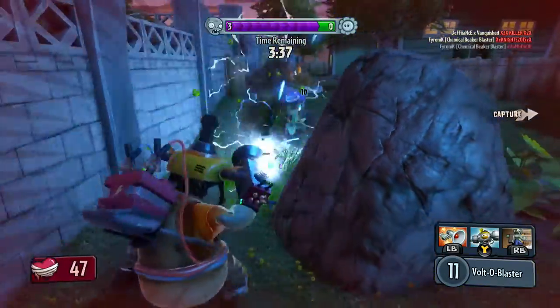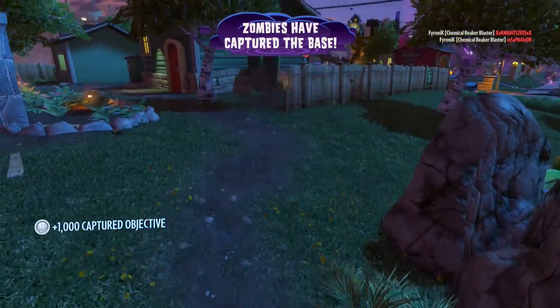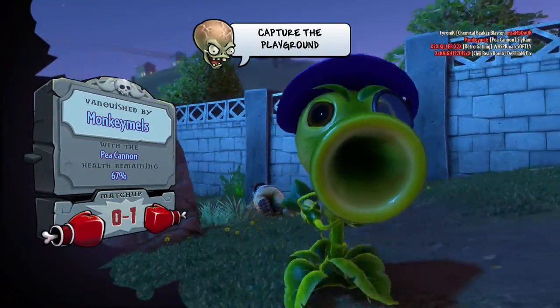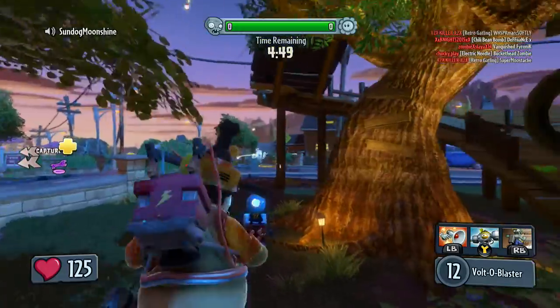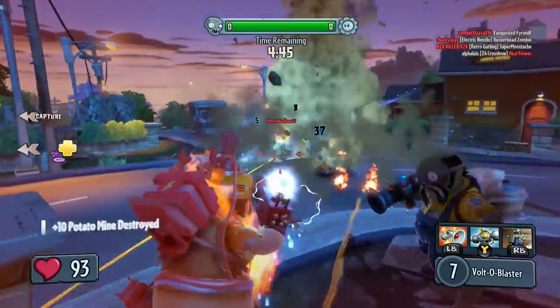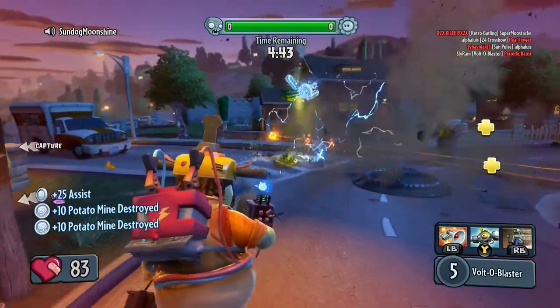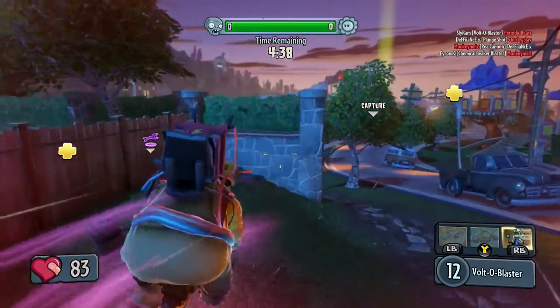I don't want to die here. Splash damage isn't that great one on one, but it does do good in groups. There we go — took them down. Let's get over there and get the teleporter up.